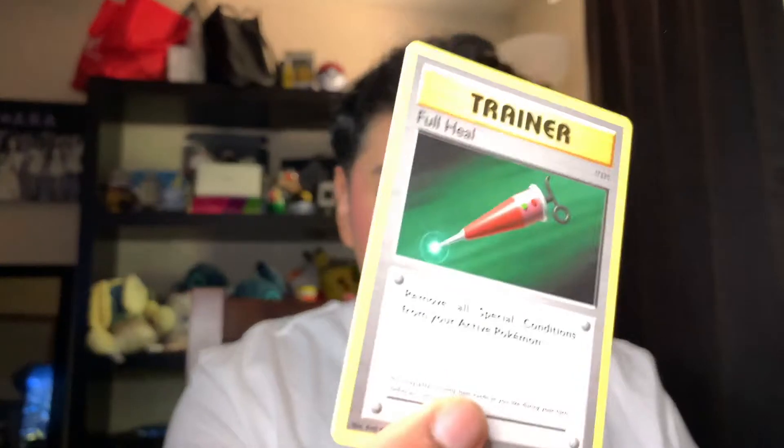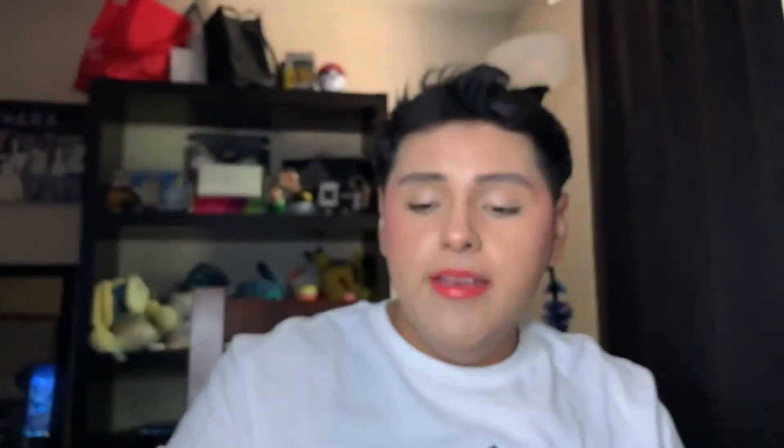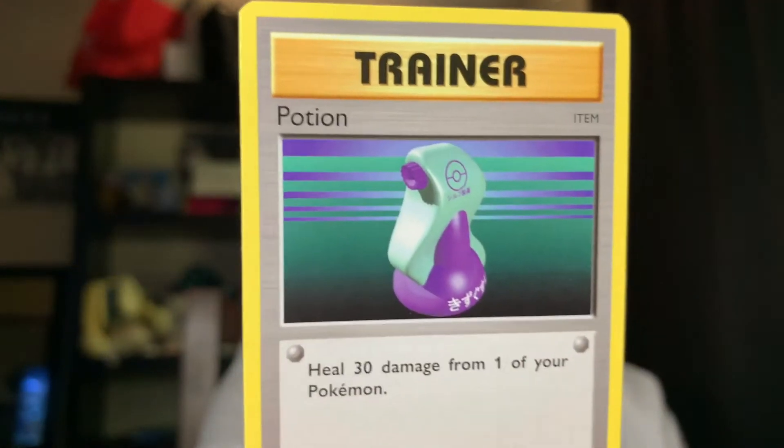That is crazy. I thought it was a beautiful card, I'm not gonna lie — that is a beautiful card. Trainer. Full Heal. And a Potion card — look at that, that is amazing. And now we're gonna go ahead and open the Sword and Shield cards that were in the set.